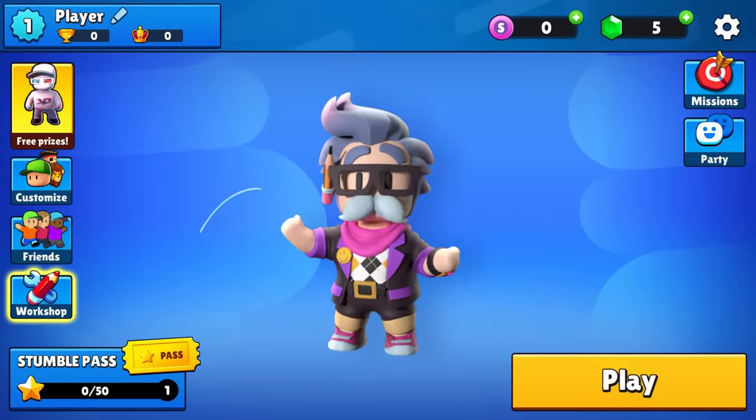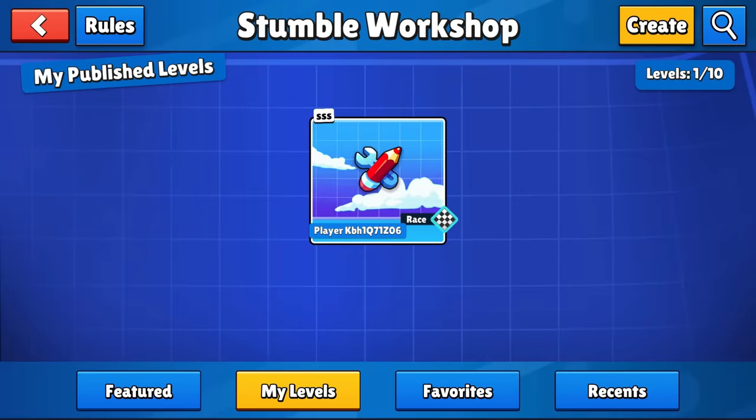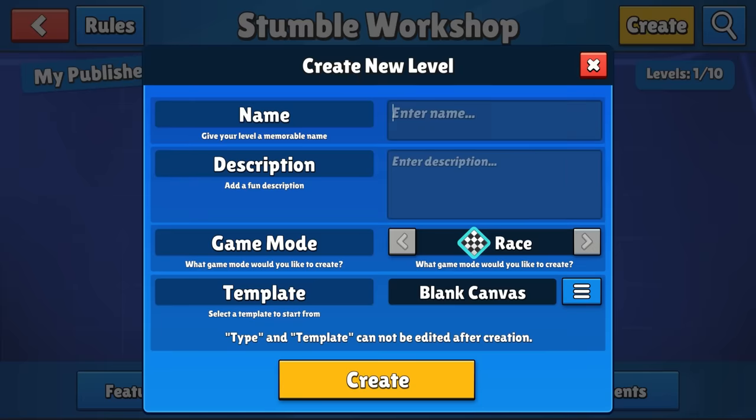When you open the game, you'll find a brand new button taking you to the Stumble Workshop. Once inside, you can play one of our featured developer levels, or press Create to start building something even better.